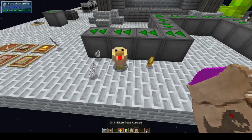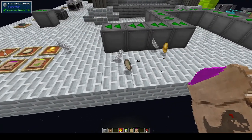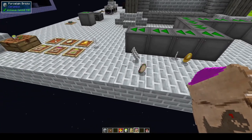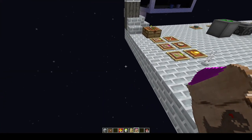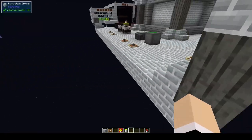For the cursed chicken feed you'll need mob drops with the seed and the XP so you can make that. It just makes a random sound when used.